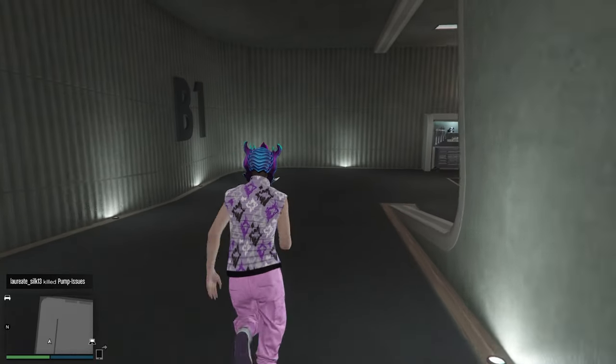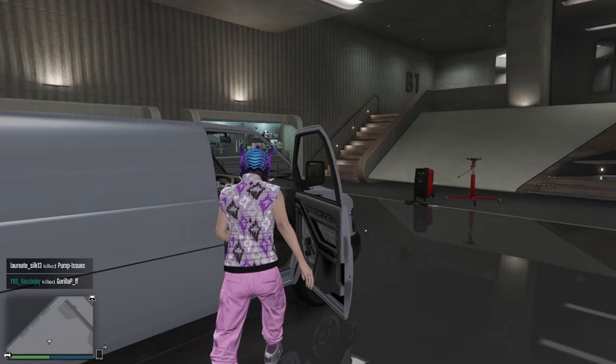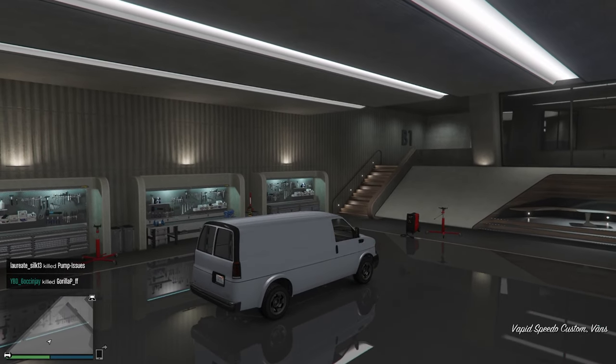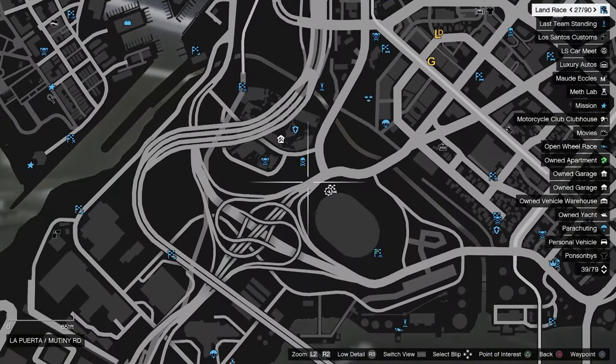From here, go ahead and jump inside the Speedo Custom. Press right on the d-pad — the brake light should come on. Go ahead and hit Start, open up your map, and teleport over to the Arena War.